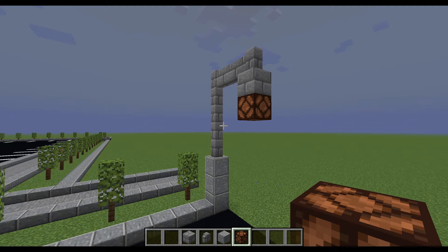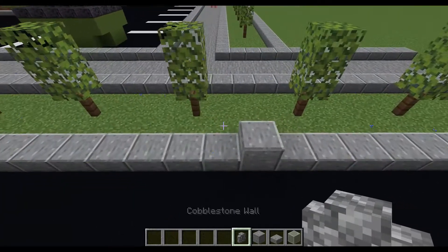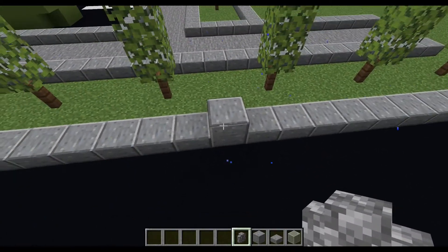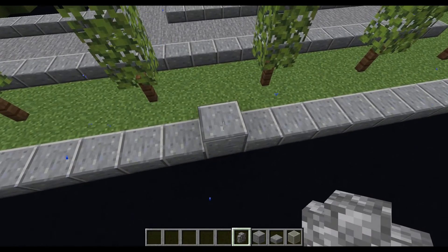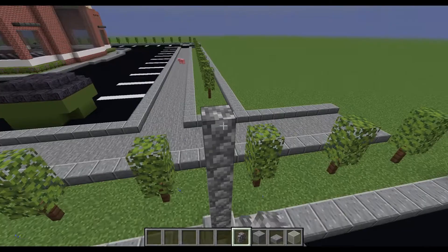Let's get started on the second one. These are the items that you will need for the second street lamp. Taking your cobblestone wall, you are going to raise it on top of this block, or just whatever block you want. You're going to raise it up to be five high — one, two, three, four, five.